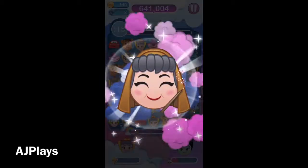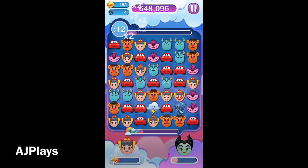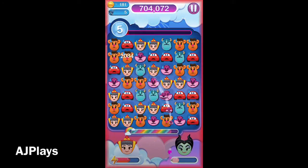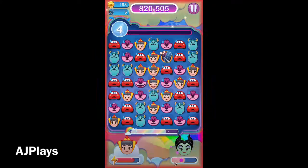So once you've multiplied them out, you then have to bring them to the bottom of the board, which can be challenging. There we saw Flora's power multiply out an item, which is great. And the fact that she's a lucky emoji means, instead of it being multiplied just by 2, we end up getting it multiplied by 4 at the end of it.